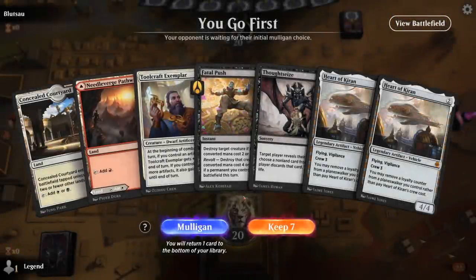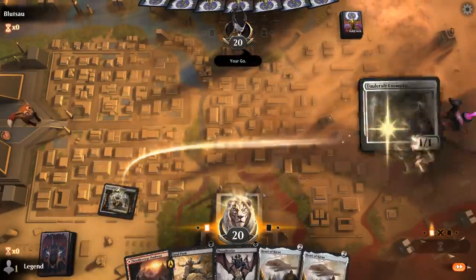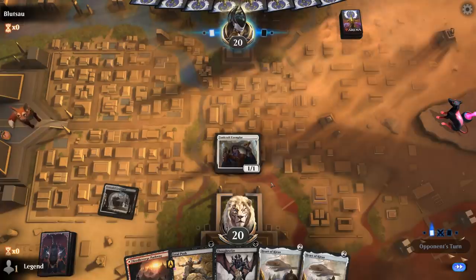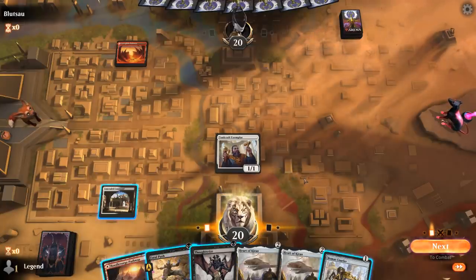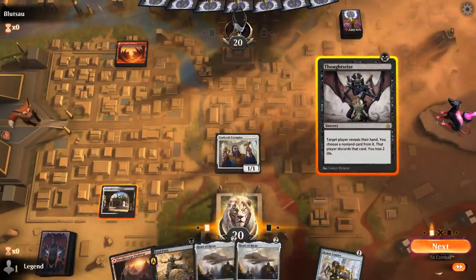We're on the play with a fine opening hand. A second Heart of Kiran may not be super useful but it's one of our better cards — will enable Toolcraft nicely. Could also Thoughtseize plus Beaumont Courier here. Given that the only way to crew Heart is by tapping Exemplar, we're not gaining a whole lot of damage in that exchange. So I don't mind Thoughtseize plus Courier here.